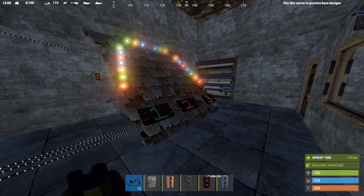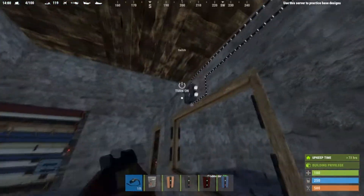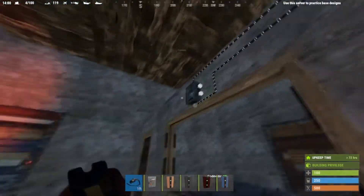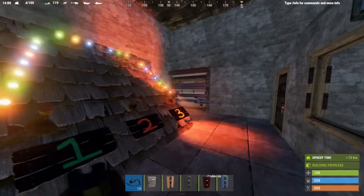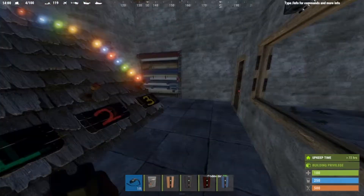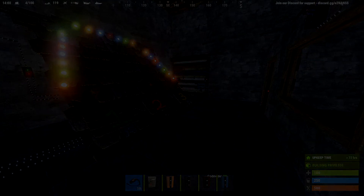We are going to be making the random number generator — pretty much this system right here. I'll press the button and it's going to give me an output on one, two, or three randomly. This would allow for people who want to run casinos or a community center within a server — a gambling section or a game section. In the future I'll also do raid defense stuff, and I'll go into detail with each part to explain what they do.